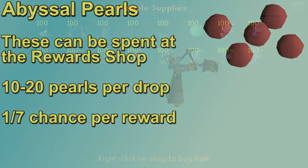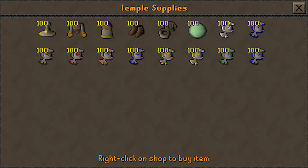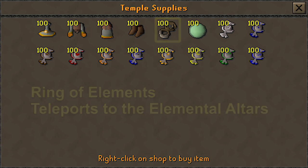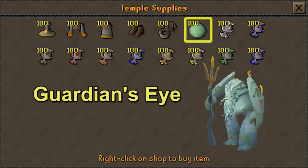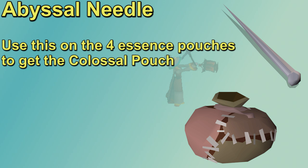The main thing in the reward shop is the raiments of the eye outfit. Each piece gives a 10% boost in runes crafted, and the full outfit bonus brings it to 60% — the full outfit costs 1,350 abyssal pearls. You can also buy talismans including the blood talisman for access to the true blood altar. The ring of elements costs 400 abyssal pearls, is charged with one law rune and one of each elemental rune per charge, and has four teleports — one for each elemental altar. Finally, there's the guardian's eye, which can be used on your rift guardian runecrafting pet to give it a transmog option to look like the great guardian.